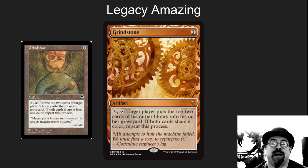Grindstone — and Painter's Servant. This is a card that is very cool, and then it goes into broken combo decks. It's going to see some play in Legacy. People are going to want that crazy cool Legacy deck with it. I can see this having some value. It's not my favorite style of card because of the way it works with Painter's Servant, but if you actually want to play a Millstone deck, that's super cool — go for it.